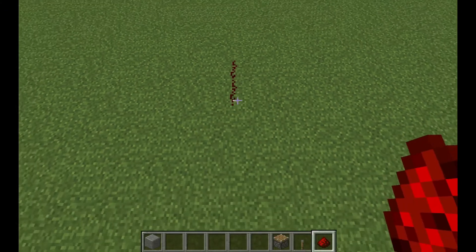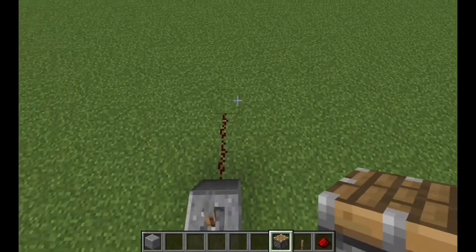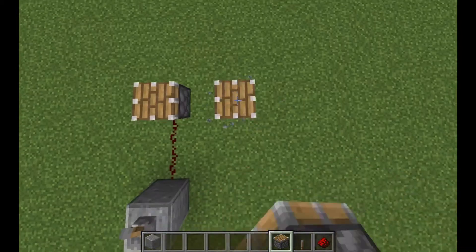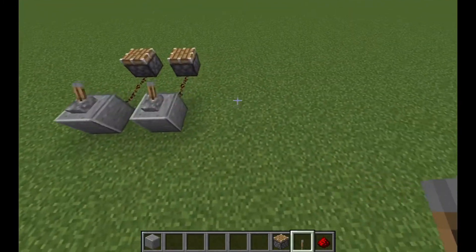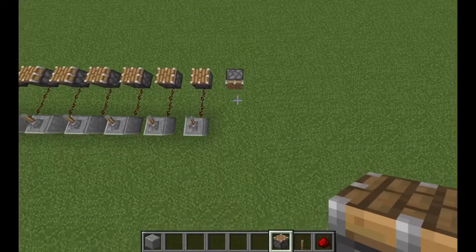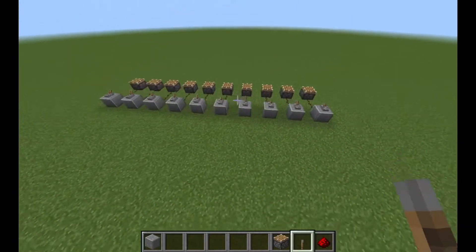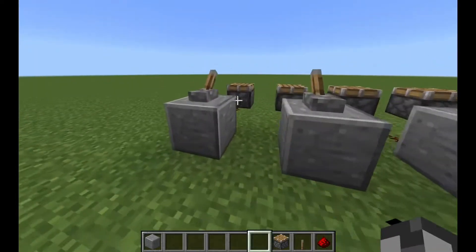First place 2 redstone, a block behind it, and then a lever on it. Now place a piston facing up. Do this 10 more times next to each other like I do. Once you have done that, flick all the levers on.